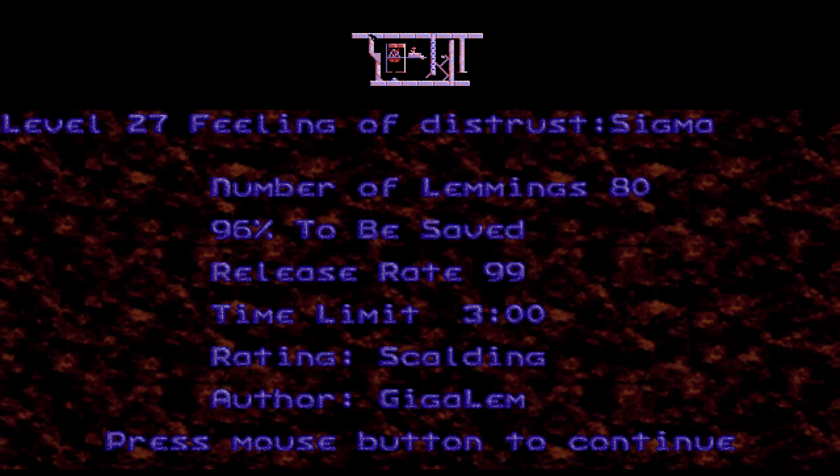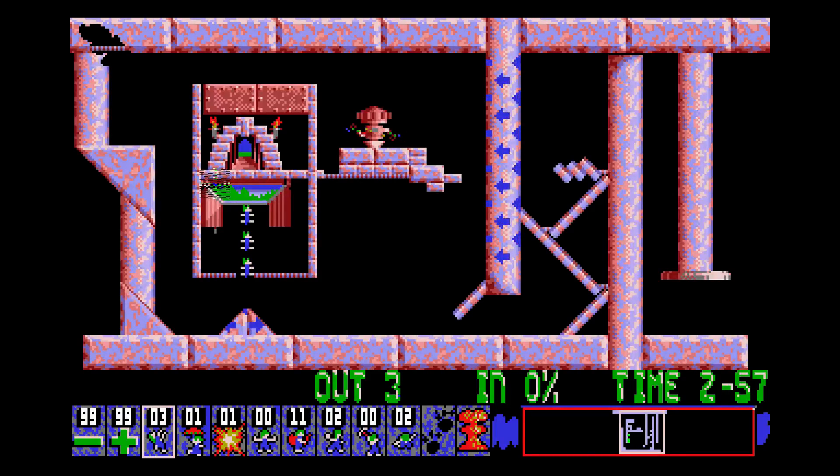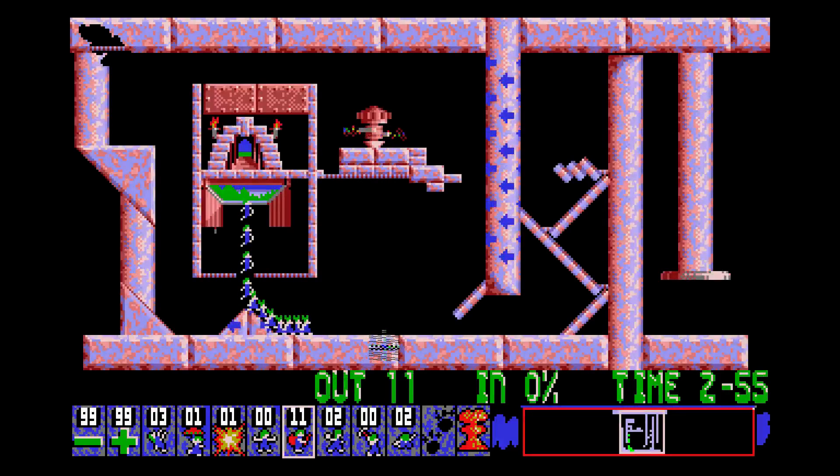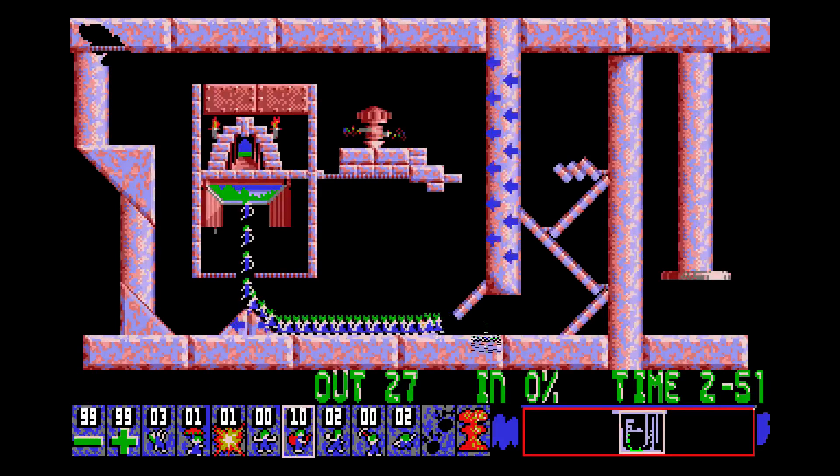Feeling of Distrust, Sigma. Another version of this level. So we've got 80 lemmings, we're allowed to lose three lemmings this time. And we've got a bit of a different terrain set up — got something over that gap this time, and a lot of builders for this one. The one way areas are left this time. I get the feeling this is going to be the easiest version of this level yet.